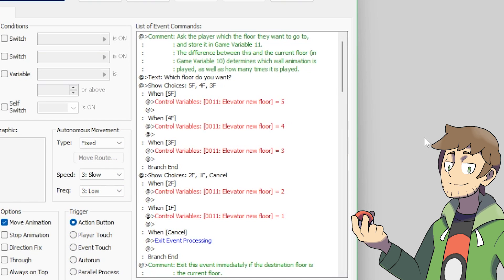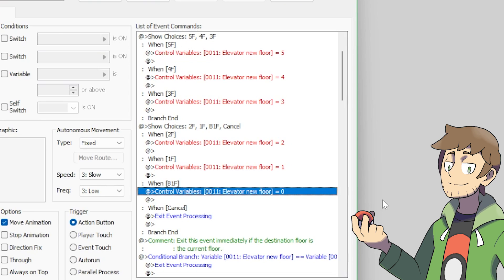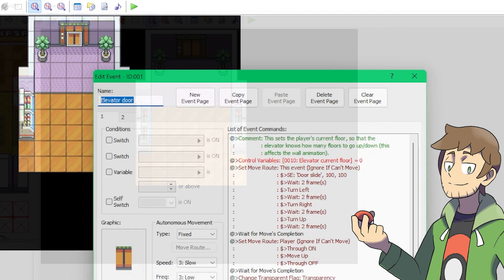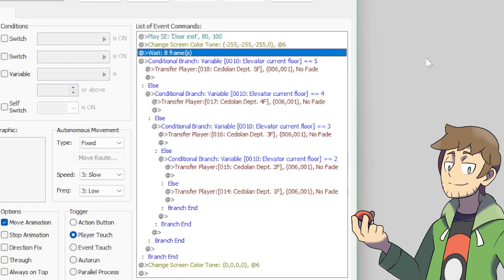If we ever wanted to reduce the number of floors for the elevator, it would be as simple as removing some of these choices from the elevator button event. For example, we could make it so that we could only pick floors three, two, and one as our destination floors. The elevator event as it's currently set up will still work perfectly fine. If we wanted to add a floor though, here's what we'd need to do. Step one would be to make sure that the new destination floor can be chosen from the floor choices, and it has its own destination floor number. In this example, I made a basement floor as floor zero, so it's one floor underneath floor one. Step two would be to actually have a new map to go to, so I made a quick little basement map here called Sedolin Department B1F.